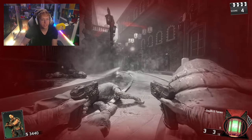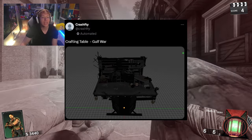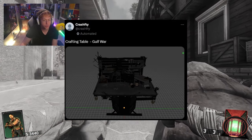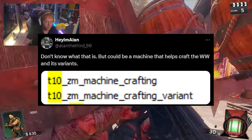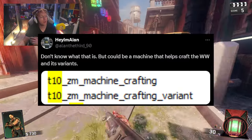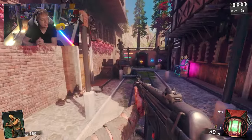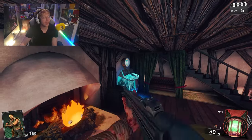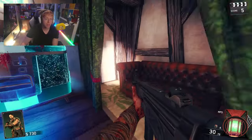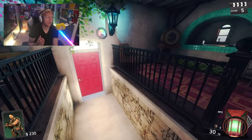We have the crafting table — here is an image of it. But also we have a new machine, potentially with a new string of code, where we craft something. So maybe we are going to be going back to sort of the Black Ops 3 and Black Ops 4 system where we could be crafting wonder weapons on a specific machine, which I really enjoyed back from Black Ops 3. That is a huge plus for my zombie OG lovers.